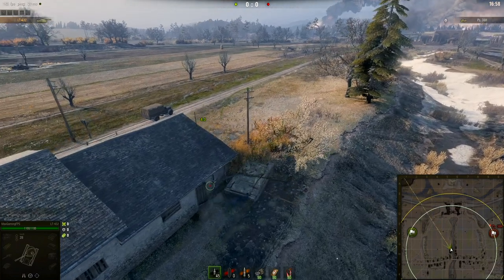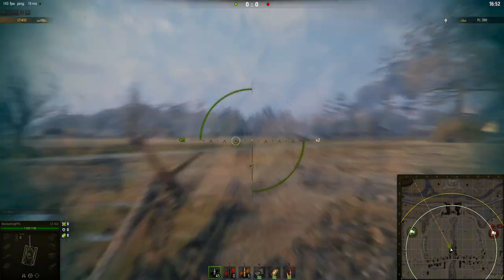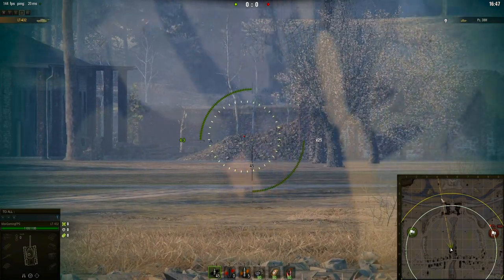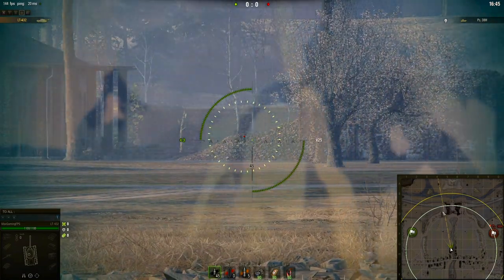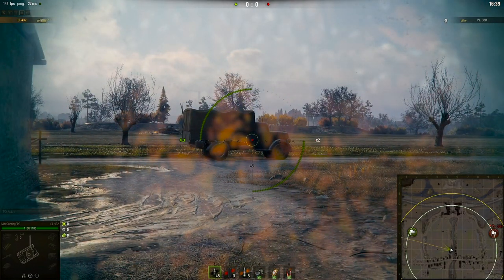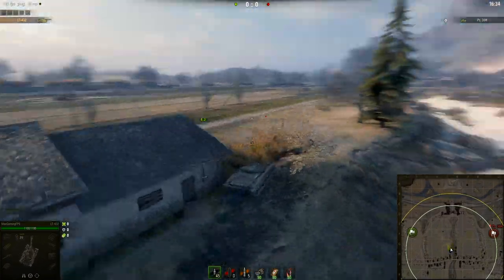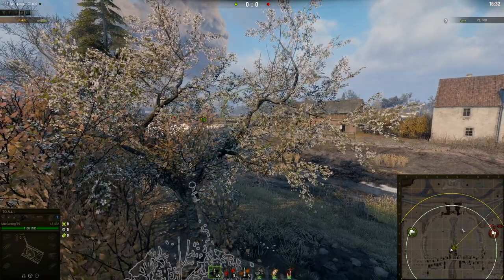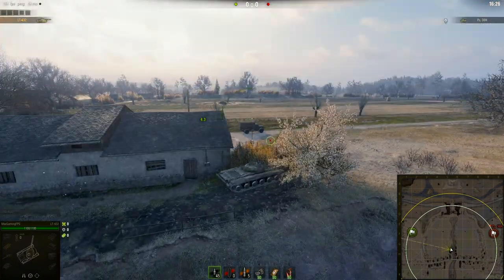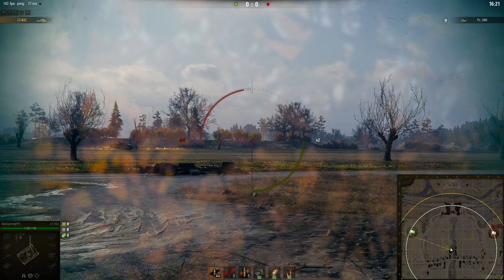Once you come up here you can sit in this bush — don't knock it over because that will reveal your position — and you can see people over there in that little courtyard area, and also anyone sniping. It might actually be worth destroying this cover if you've been spotted. When coming up from this side of the map, if you've been spotted, shoot this, kill the light tank, and then come into this bush — look at the difference in actual potential vision that you have.